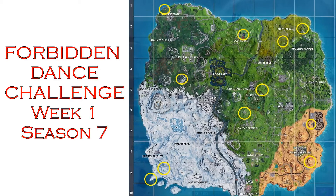Hey, Howie here from Esports Grinder, and today we're going to be reviewing the Forbidden Dance Challenge from week one of season seven. We're going to show you all the locations of the no dancing signs and the areas of the map that you need to get to. We're also going to review the easiest way to do this challenge. Keep in mind you don't have to do it all in one session — they add up collectively, so you just have to dance at five of these locations. There are actually eleven locations on the map to choose from. So without further ado, let's jump into the video.